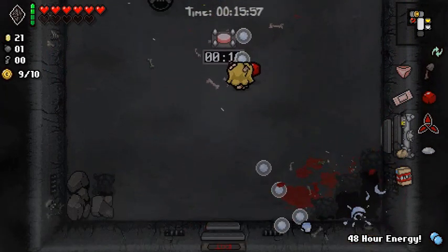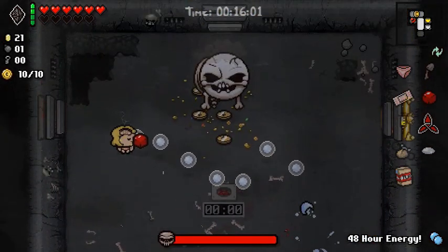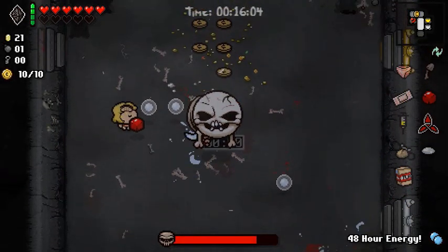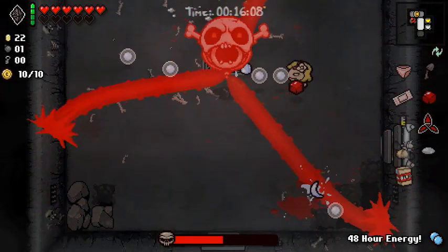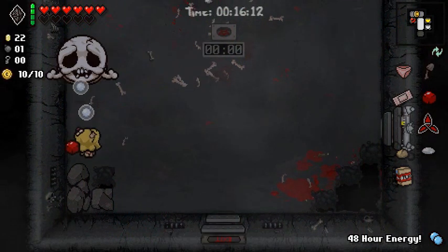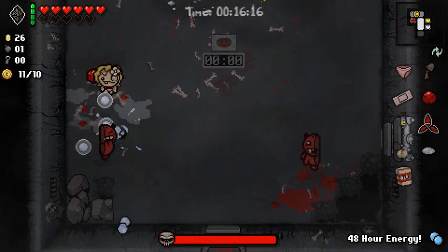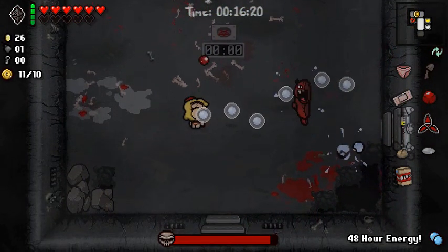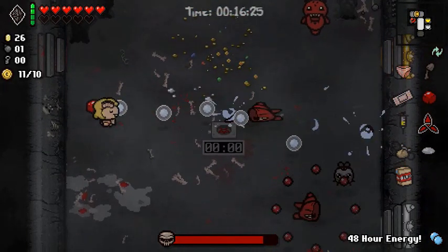Going against Champion Husk, which is no big deal. Neither are these guys. Now I just gotta fight the Forsaken. I would like to have a deal with the devil that actually has items I can give up health for. Because I don't need 11 Red Heart containers after the third floor — it's a bit excessive. It doesn't give me much freedom for Soul Hearts or Black Hearts, which could be a little bit more useful than all Red Heart containers.